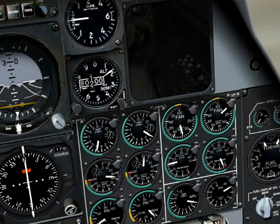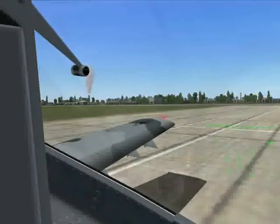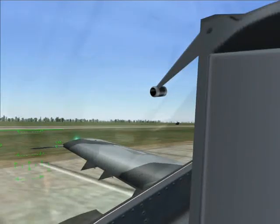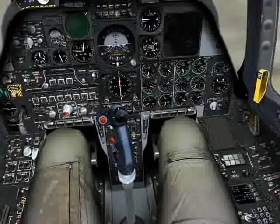Whilst this one is spooling up, let's talk about looking around the cockpit. This is done with the numpad keys on your keyboard. The 5 key is the centre, and the numbers surrounding it move your head in the corresponding direction. So 4 makes us look left, 6 makes us look right, 8 makes us look straight up, and 2 makes us look straight down.